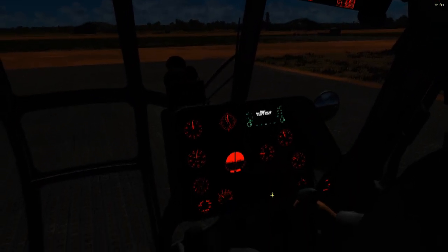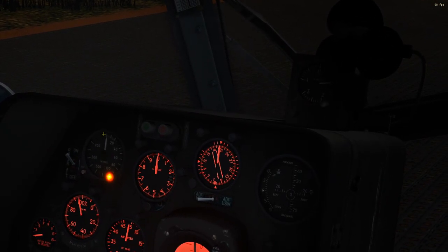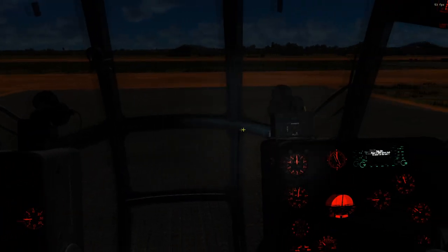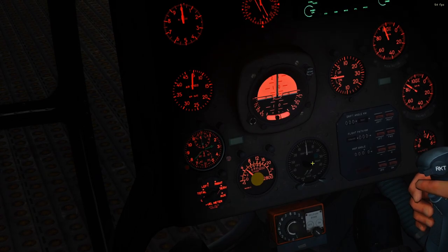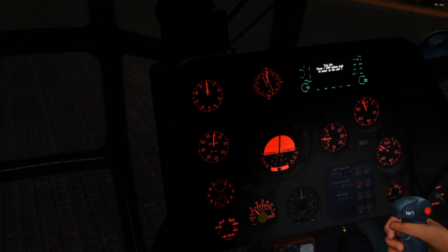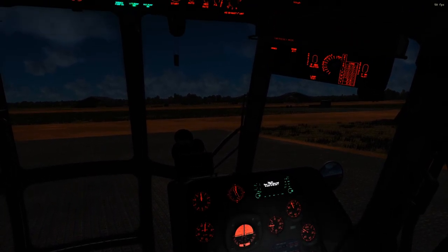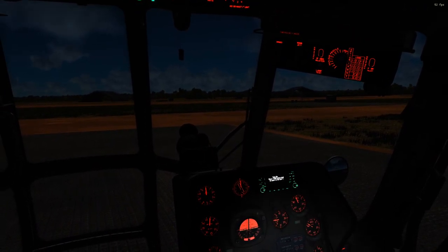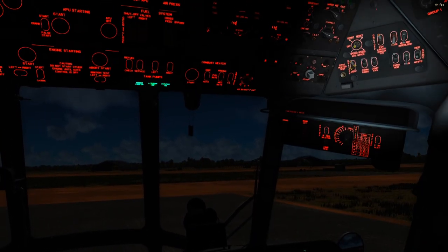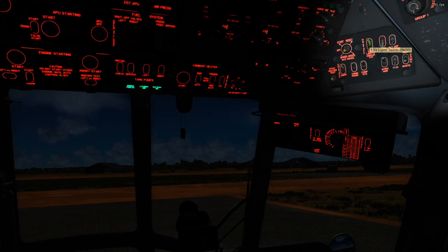We're still missing the backlights for two instruments here and two instruments over here. If you know what these are, there's something in common with all of them: this is your radar altimeter, this is your doppler hover indicator, this is your doppler drift indicator, and this is your doppler navigation panel. All of these use the doppler system in the tail of the helicopter, and they have not only their own brightness knob but also a power switch that has to be turned on for the backlight to work at all.